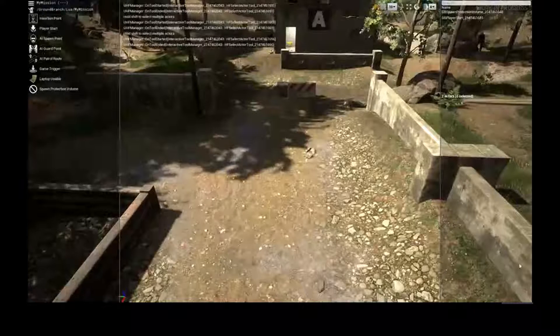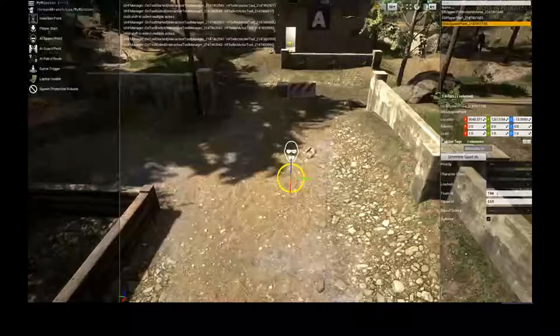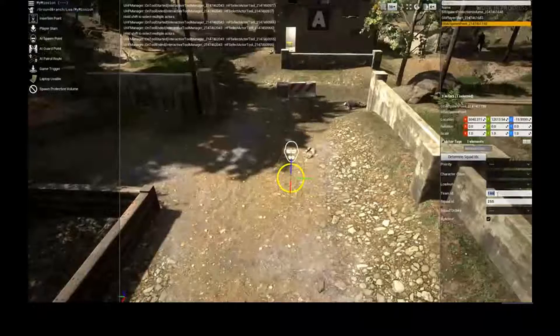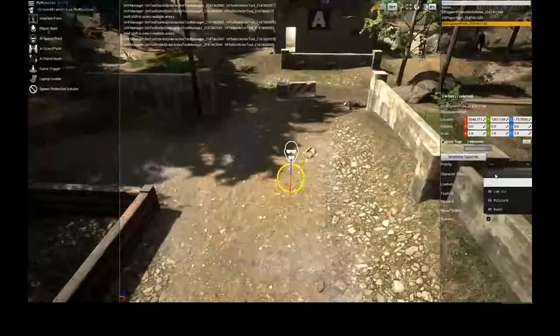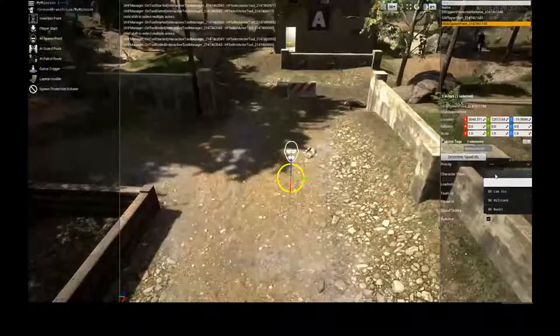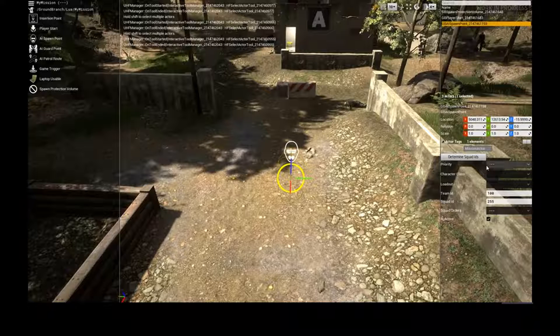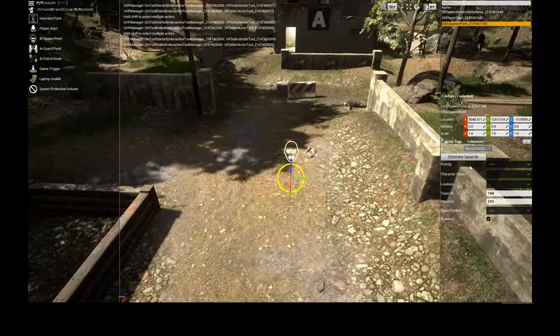Now let's talk about AI. We drag the AI spawn point over here, drop it, then select it. We have a bunch of properties: first, don't touch the loadout — it's broken currently. This value here (100) is relative to the script file, which we'll need to set up. Character class doesn't really matter — it probably controls voice lines and similar properties. Priority is used for sorting AI locations. So at this point we're already prepared to launch the mission and work with the AI.